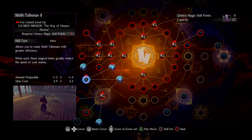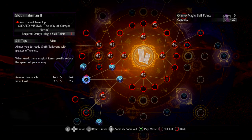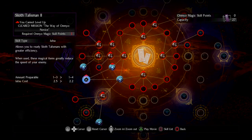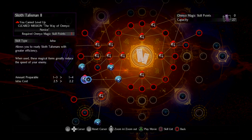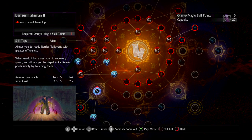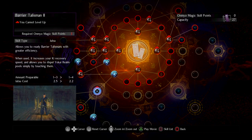I also grabbed Pure Mind and Pure Heaven Cursed Earth to get access to Sloth Talisman. Sloth is really helpful in New Game — it slows enemies down and lasts a good while if your Magic is at a decent level, making it easier to time attacks and escape grapples. I also have Barrier Talisman.